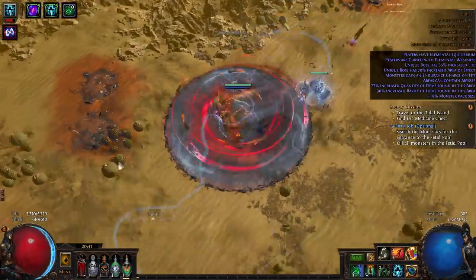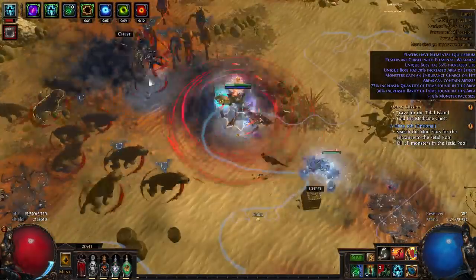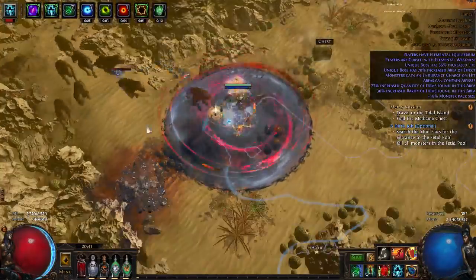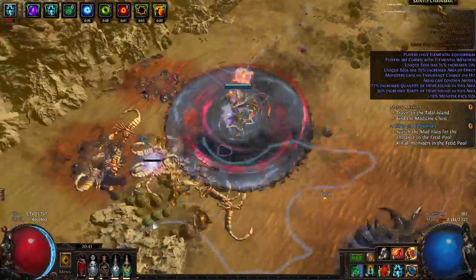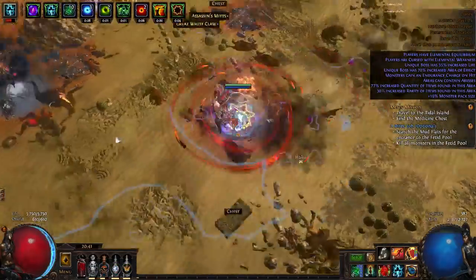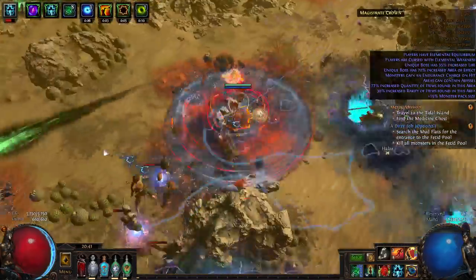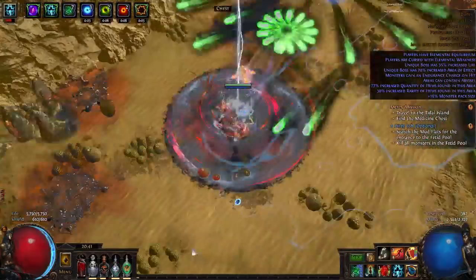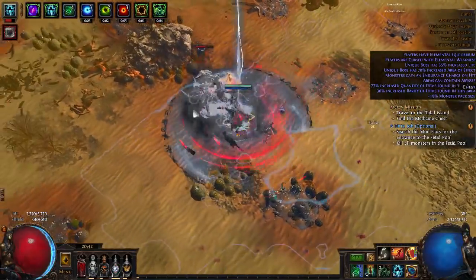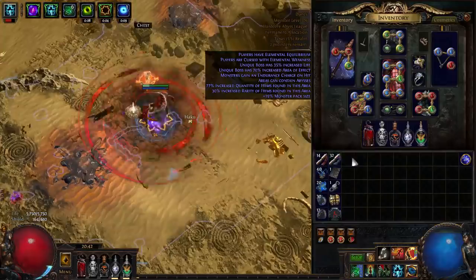That's about as tanky as they get — a Dunes boss with a couple extra mods — but still pretty much no problem. One thing the build is utilizing is what I called a conversion Blade Vortex. We are actually converting 100% of the physical damage to lightning damage with a combination of the Physical to Lightning support gem, the Vessel of Vinktar unique flask, and a unique Watcher's Eye jewel with extra conversion while you have Wrath.